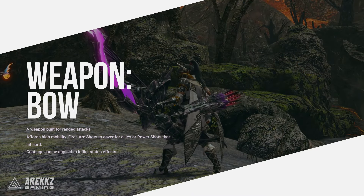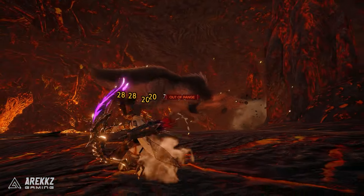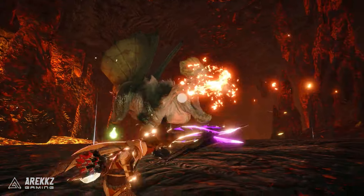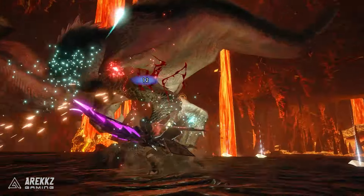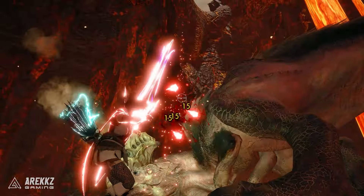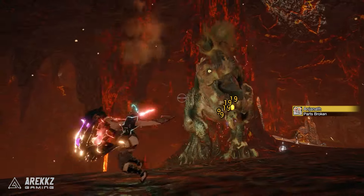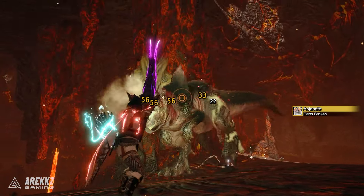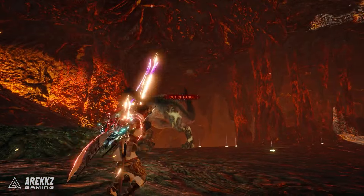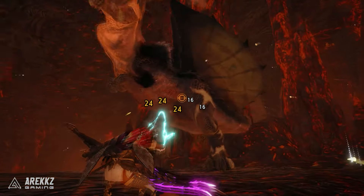You then have the Bow — a high mobility ranged option, but don't think that because it has mobility it sacrifices damage, as this thing packs a punch. Becoming a master of the Bow means managing your charge levels while dodging incoming attacks like Legolas, and doing so gives you a huge damage increase and creates windows for maintaining damage. The Bow is more about resource management than anything else, but if you're doing it correctly you will be dealing massive damage while also being very stylish. This weapon is amazing at inflicting statuses such as sleep or paralysis and is often the go-to for that reason.